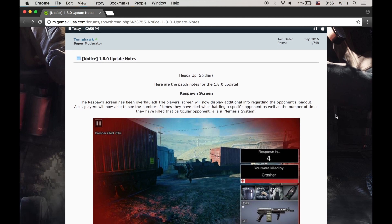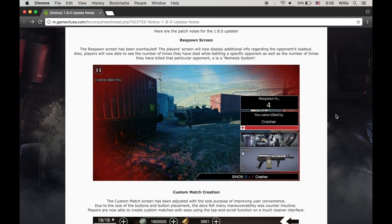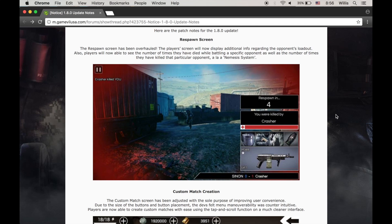So let's just read through it here. Heads up soldiers, here are the patch notes for the 1.8.0 update. First off, we got the respawn screen. The respawn screen has been overhauled. The player's screen will now display additional info regarding the opponent's loadout. Also, players will now be able to see the number of times that they have died while battling a specific opponent, as well as the number of times they have killed that particular opponent, a la nemesis system.